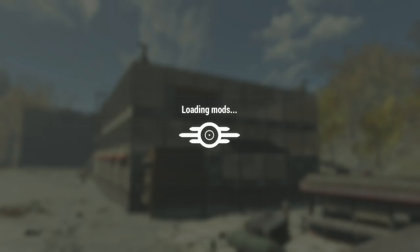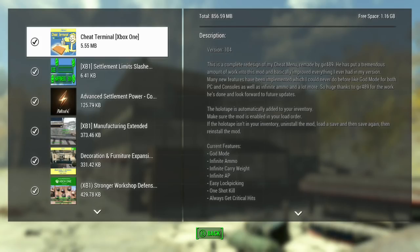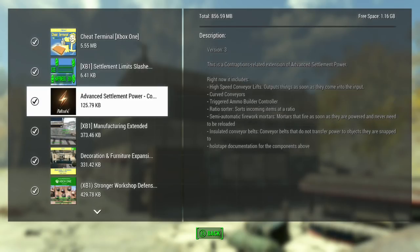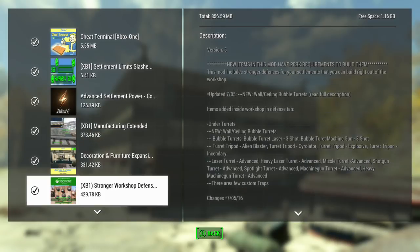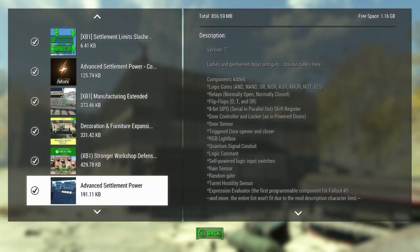When the mod list loads, pause the video if you'd like to take a more in-depth look at what mods were used. This extensively used Advanced Settlement Power and Manufacturing Extended, as well as Settlement Limits Slashed.